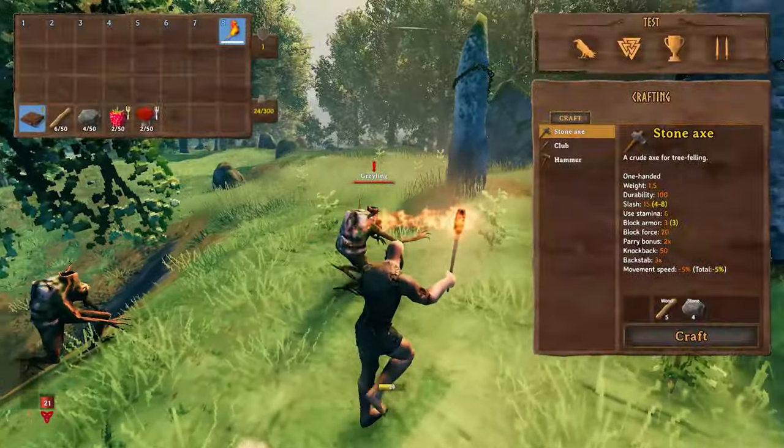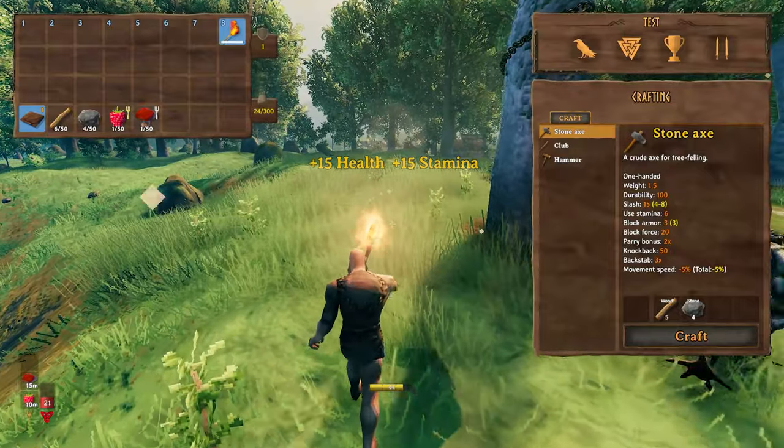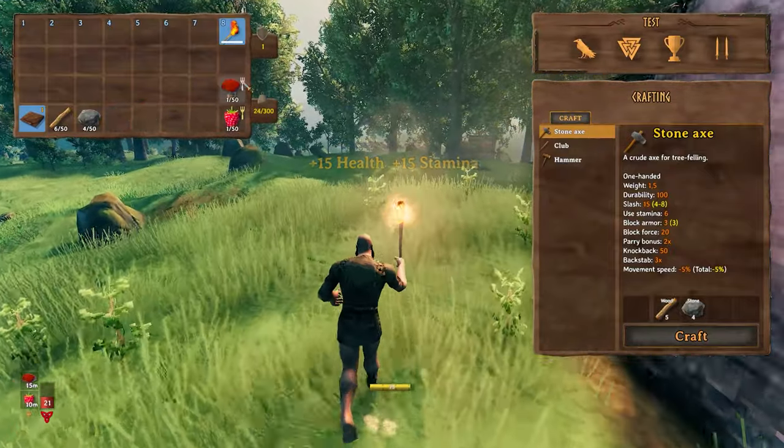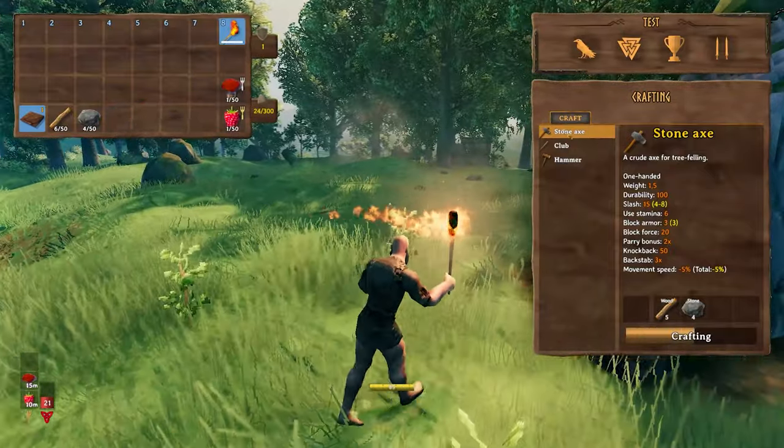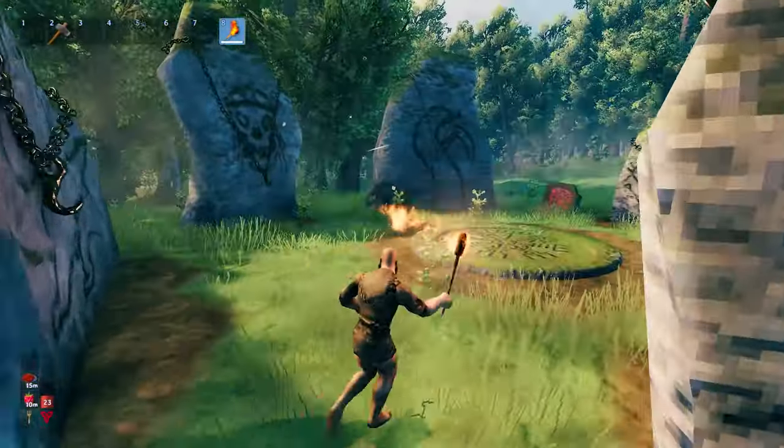Resources are easy to find around the stones. If the Greylings are giving you trouble, just equip your torch and they'll start leaving because they're afraid of fire. Shove that food in your belly, craft your stone axe, and you should be ready to start your adventure into the world of Valheim.